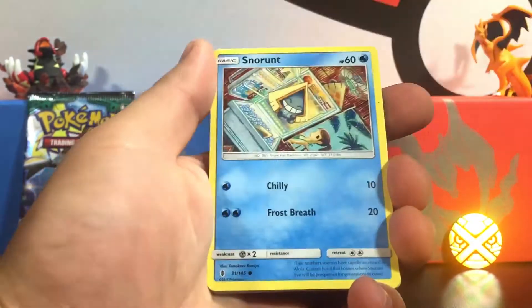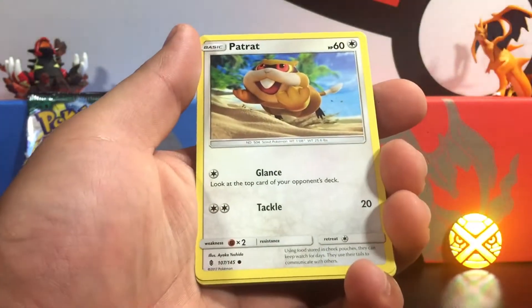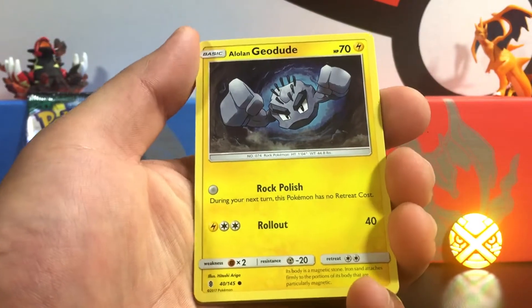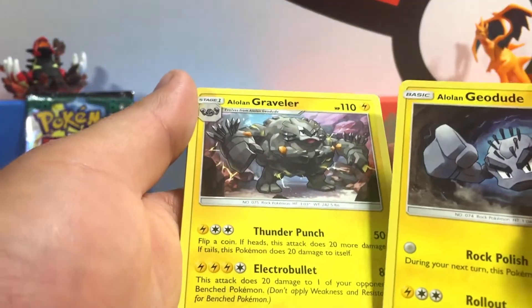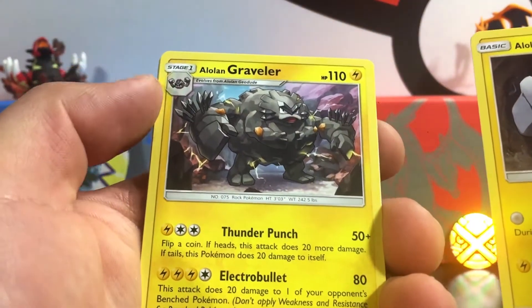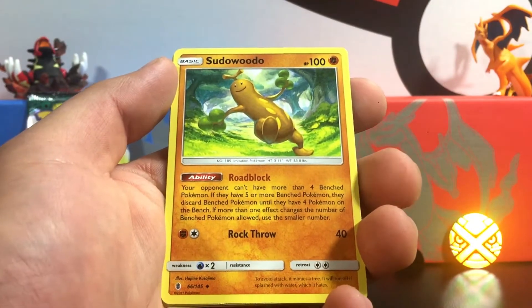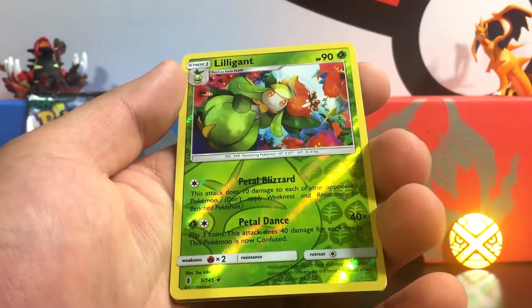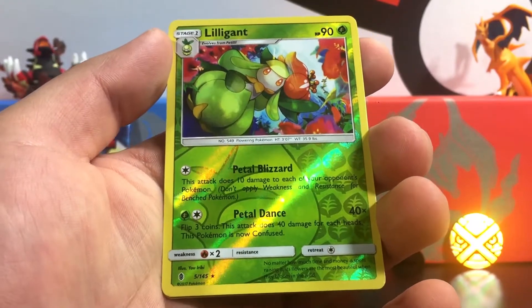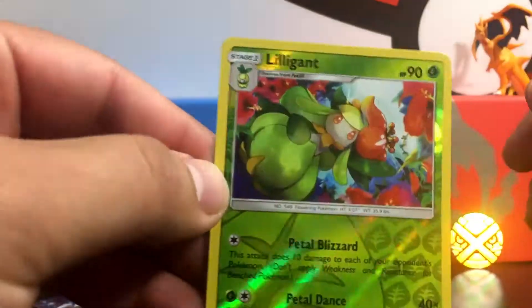We're starting out with a Fire Energy, a Snorunt, a Pancham with Karate Chop, a Litwick, a Patrat, a Glameow with Tackle, an Alolan Geodude with little rock stones coming out of his head, and an Alolan Graveler — they have them on the arms too. That's pretty cool, we pulled back to back. Let's see if we can get an Alolan Golem. That'd be so sick. A Rescue Stretcher. A reverse — Lilligant. That is a rare reverse. Pretty awesome. So that's a great start to this opening. And the final card is a Trevenant — just a regular rare, nothing too crazy. But we did get this reverse rare, which is pretty sick. We're going to set the reverse rare up top as always.